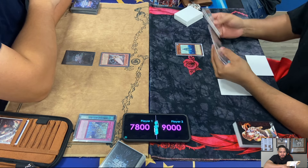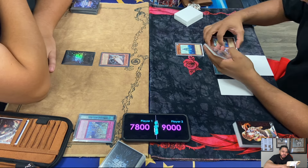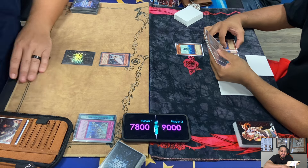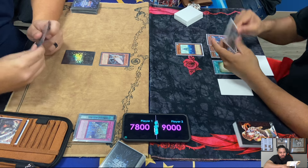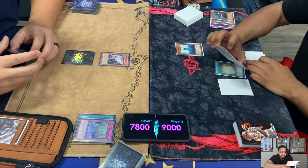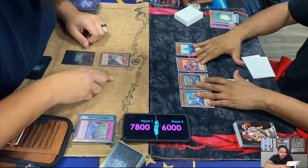Let's go over Soul Charge. I'm still explaining all the cards for the time being. Soul Charge - you can special summon as many monsters as possible, and if you do you pay 1,000 life points for each. You can only activate one Soul Charge per turn, and you cannot conduct your battle phase the turn you activate Soul Charge. Lowe's is going to target three.